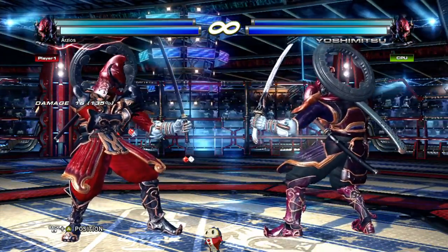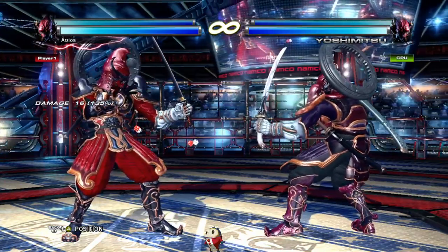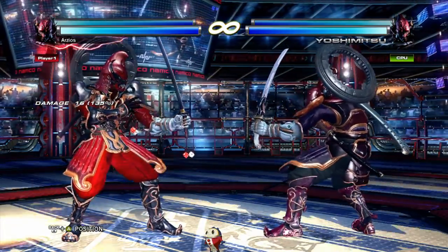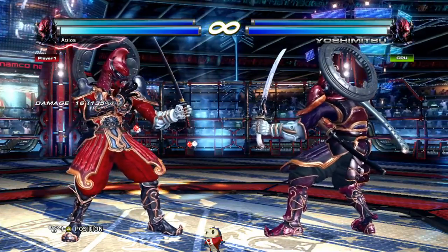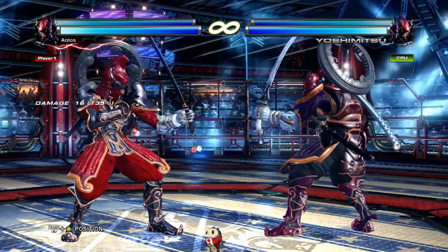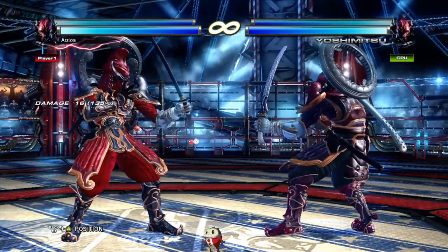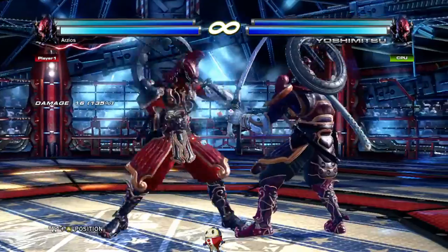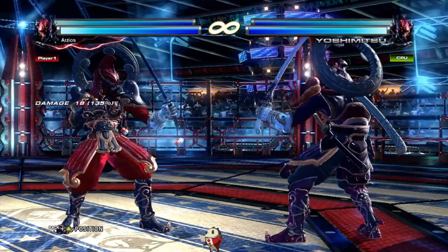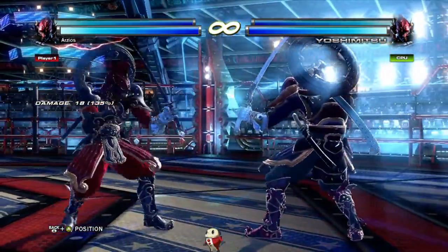Now I'll run through moves I think you should be using. I'll go through them quickly first so you have something to reference, then again with frame data and reasons to use them, and then after that I'll get into a general game plan. Starting with generic stuff: standing jab — it's plus one, relatively safe, ten frames. Down forward 1, down forward 4, down 4, and down back 4. Those are the generics.